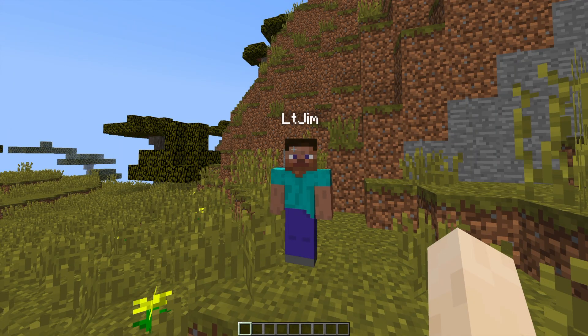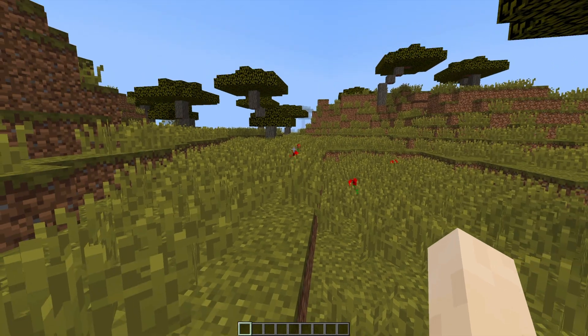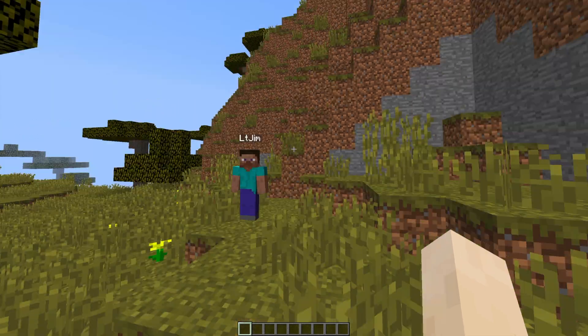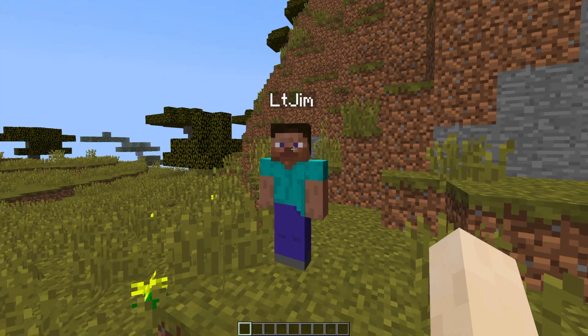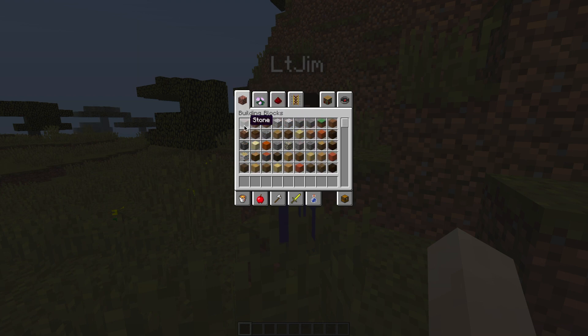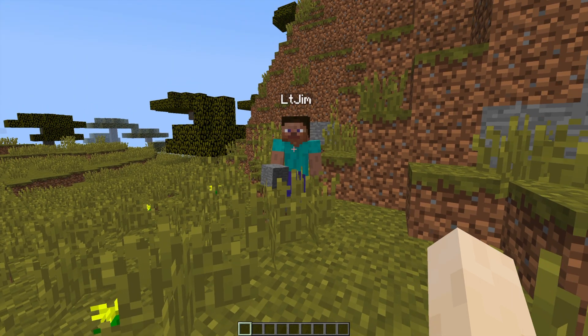Hey guys, welcome to another ServerMiner plugin tutorial. I'm your host LTGym007 and today we're looking at the Trade System plugin. This is a really fantastic plugin which not only allows you to trade with people on your server, but it allows you to customize the Trade GUI. You can make it whatever you want — how it looks and how big it is. We're going to go through a sample trade to show you how it works and then we're going to design one ourselves.